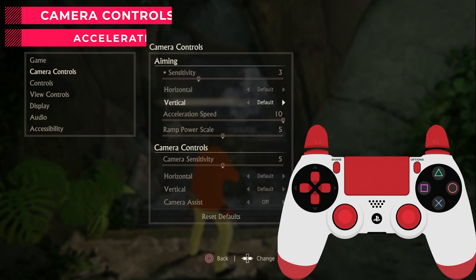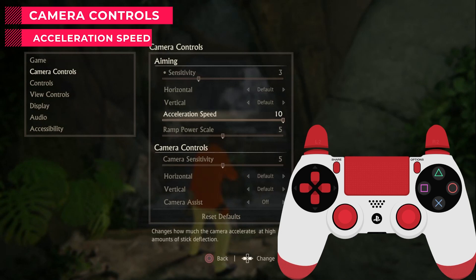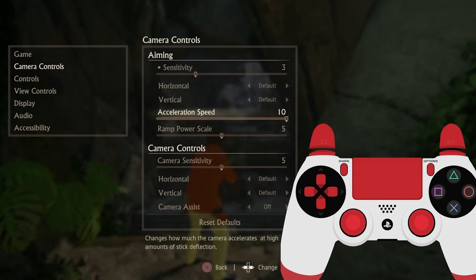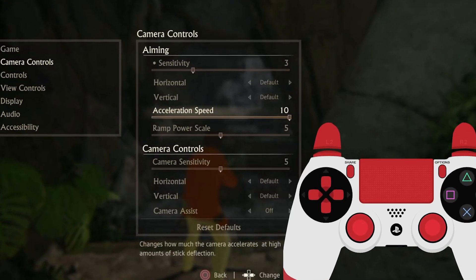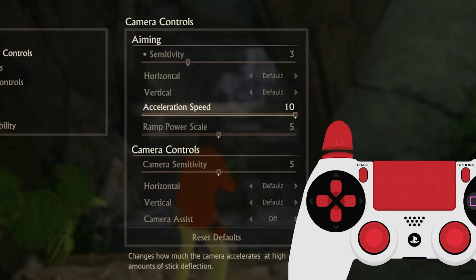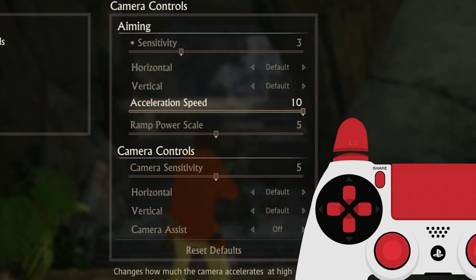If you are a close-range player or want to play with a shotgun, five is the best. Moving to the next one: Acceleration Speed — this is 10 by default. This setting relates to aim assist. When you are aiming on a player, the game has a little aim assist that can stick to the player. If you lower this value, it sticks more. I recommend keeping it on five — for very long range you can try two or one.